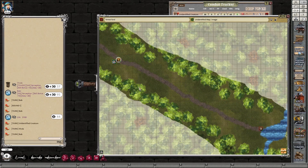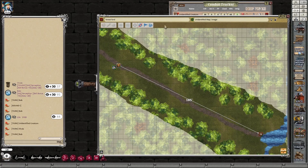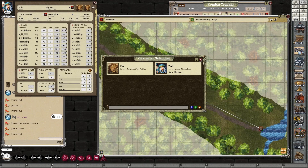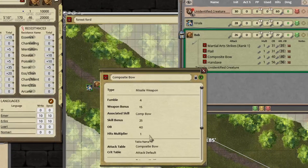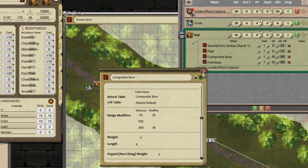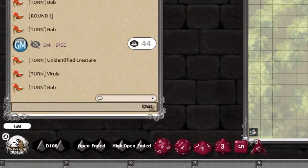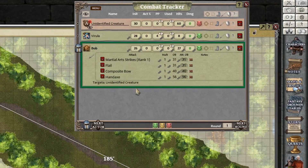If you hold both mouse buttons down — left and right on PC — you can keep it down then let go, and it gives you the range. I'm going to show you how to target: click once on who you want to be the attacker, then go to the target, hold the control key down and click. The GM can also do it by unlocking a toolbar and going into target mode. But for players — click on yourself first, then click what you want to target with the control key down. Simple. So, 185 feet.